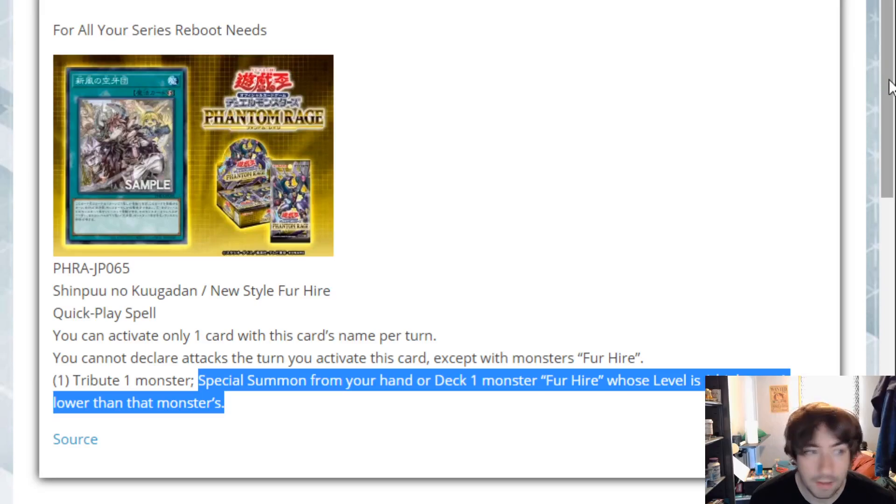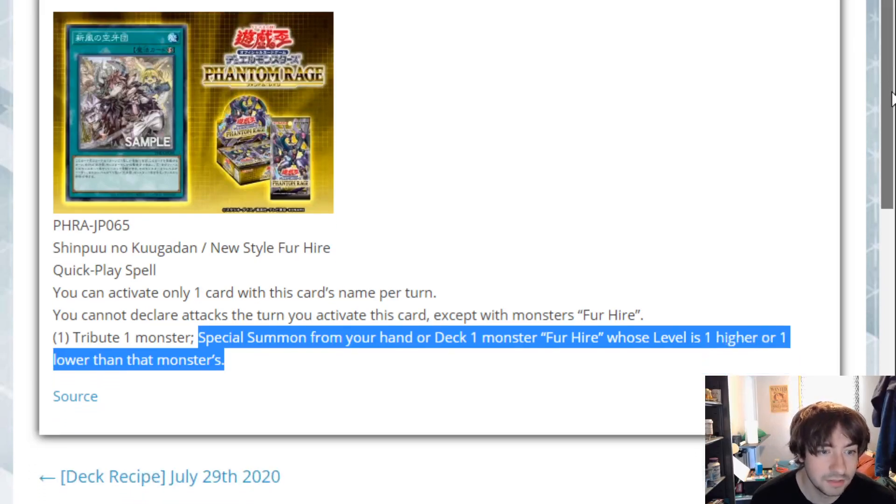Another thing to consider about Phantom Rage for For Hire players: we're also getting Tribrigade. I made my video on Tribrigades talking about the best archetypes that work with it — For Hire didn't make that list as far as being one of the better decks with it, but it still works with it. Because you have cards like the main monster here — I can't remember what his name is, but he's literally the best one in the deck, and he's a Warrior, not a Beast, Beast-Warrior, or Winged-Beast. But still, this still helps get us to certain cards and tribute through.